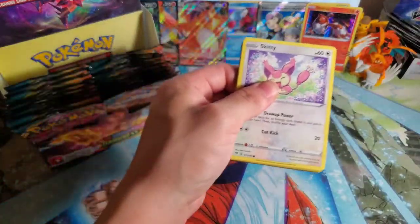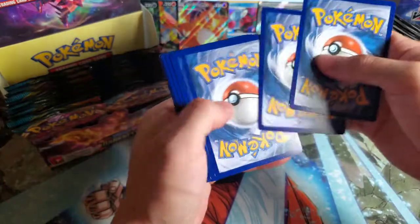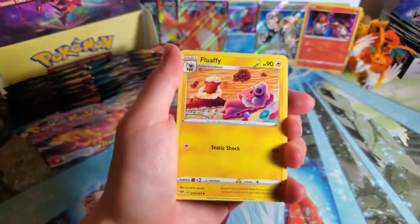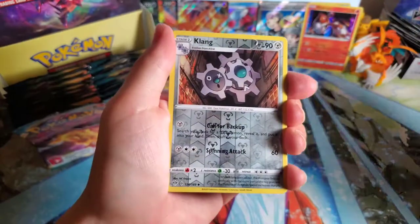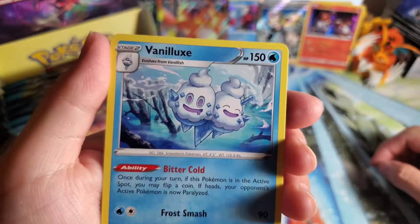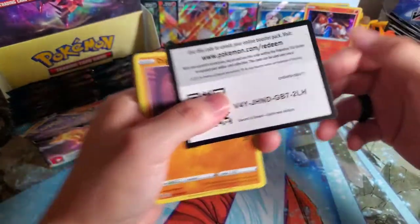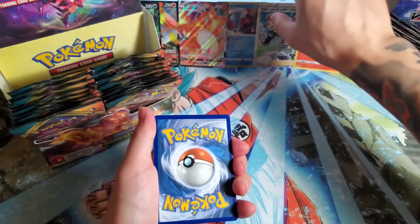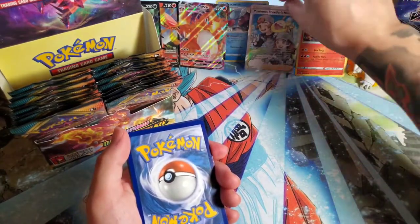I don't know what type of animal Heatran is supposed to be. I'm going to guess Fire. It's Leaf. Lairon. And then Aerodactyl. So I'm just going to take these out of the box right now because we're a good amount done. At this point I'm just going to start opening them like so and see what we can get. We saw a good amount of the Pokémon cards from the new set — they all look really cool, the art has been upped a little bit.